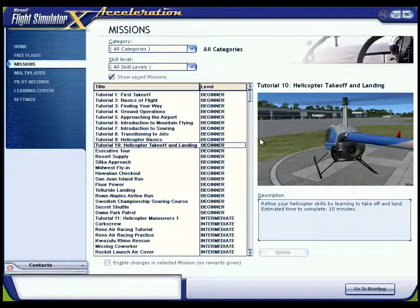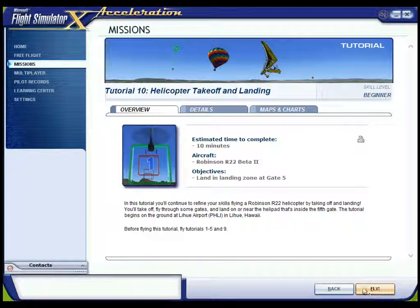Let's look at the briefing first — I often forget to show the briefing. In this tutorial, you'll continue to refine your skills flying a Robinson R-22 helicopter by taking off and landing. You'll take off, fly through some gates and land on or near the helipad that's inside the 5th gate. The tutorial begins on the ground at Lihue Airport in Lihue, Hawaii. We've done Tutorials 1 to 9, so that's all well and good.